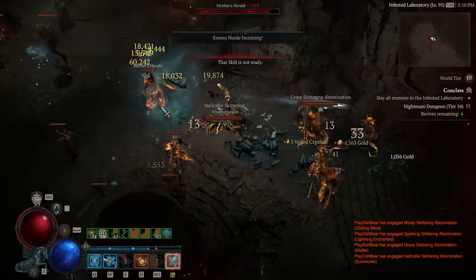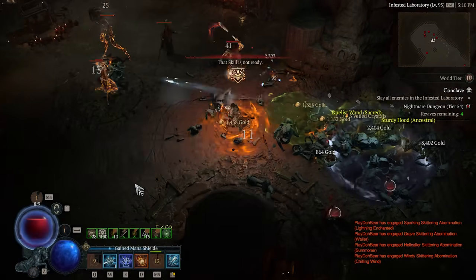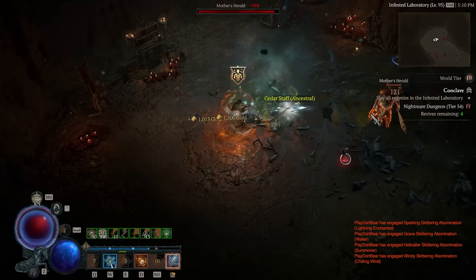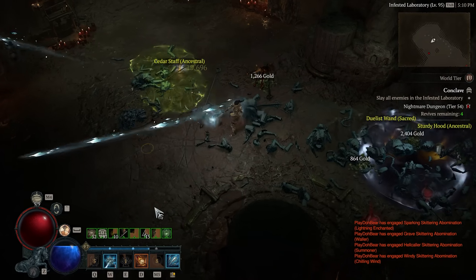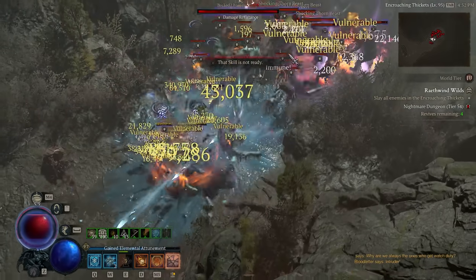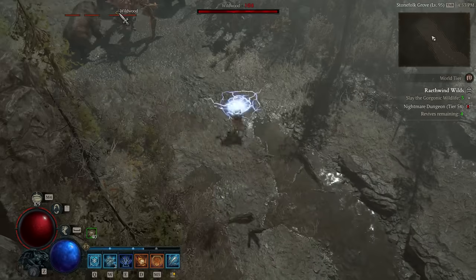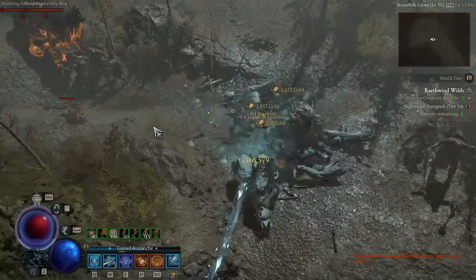Today I'm going to be showing you guys a pretty much perfected Ice Shards Sorcerer build, which is probably the best sorcerer build in the game if you're interested in just absolutely blasting through things, getting from level 50 to 100 as quickly as humanly possible without needing crazy gear. The build is just really good by default, and once you get even better gear, you end up just absolutely annihilating everything.